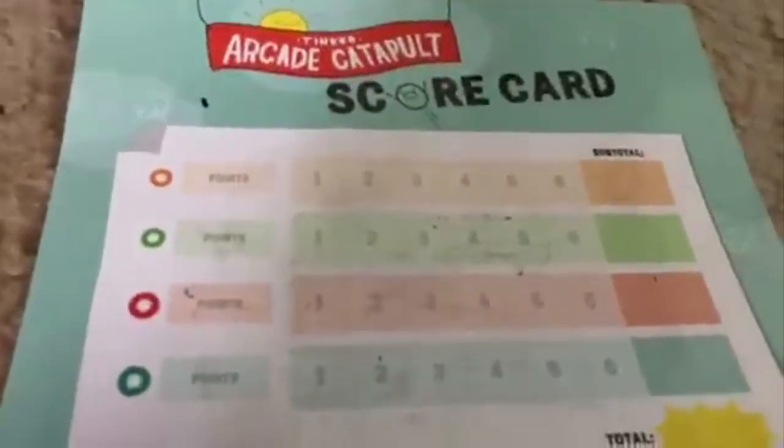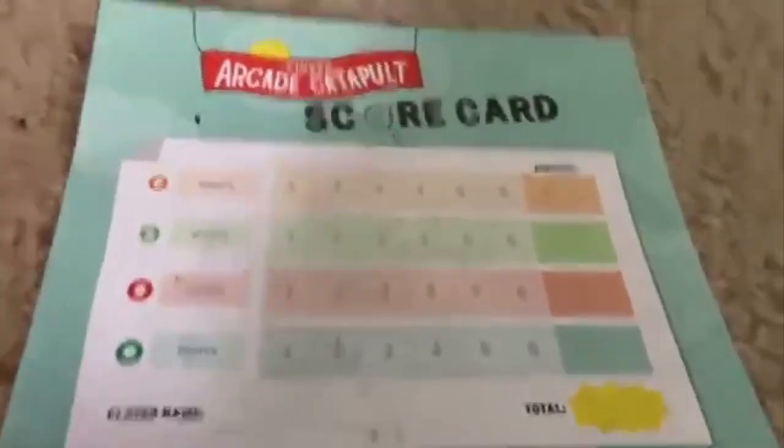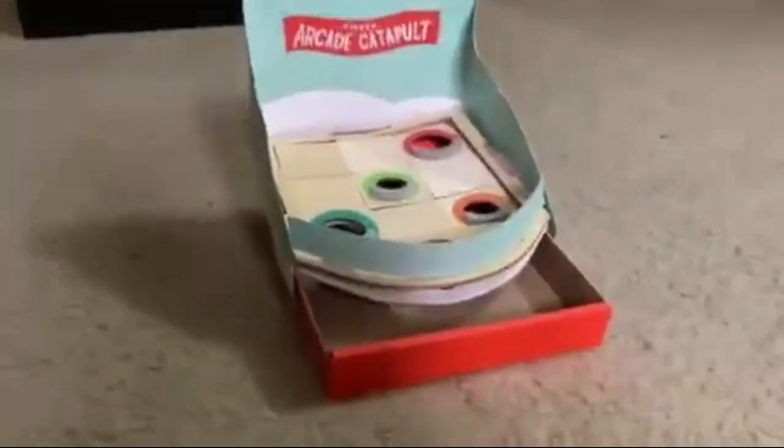You put the player name here and then track the total. Green is worth 20 points, red is worth 40, and blue is worth 10. There's a spot for player one and player two. Okay, let's get the game started!